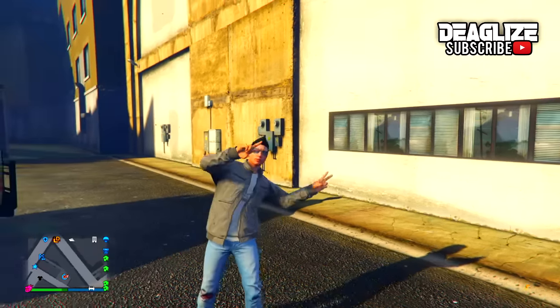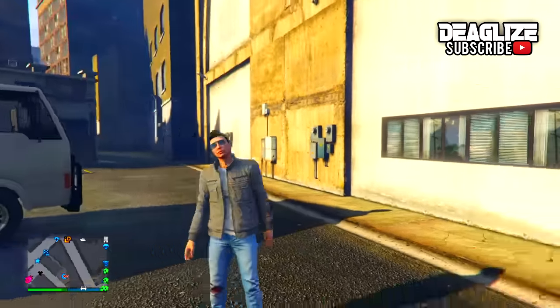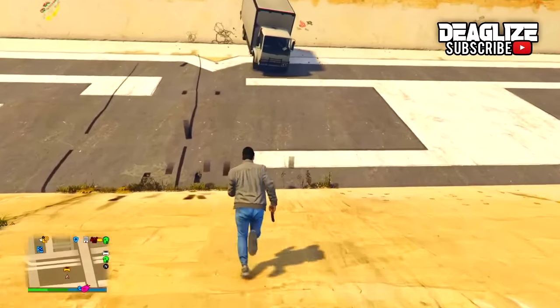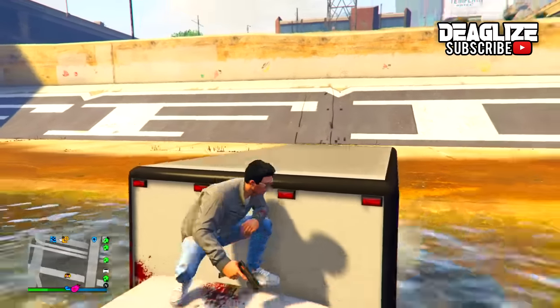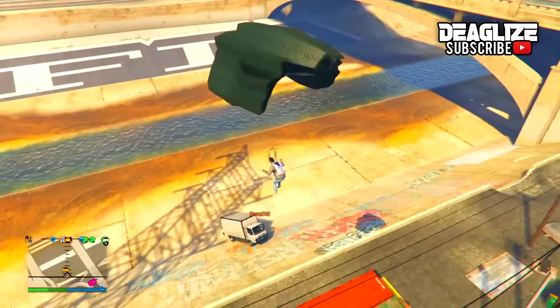The next glitch is the mule truck launch glitch. You can purchase this online from Pegasus in GTA 5 Online. You can't store the mule truck as it is not a storable vehicle, but once you've called it in from Pegasus, go over to a location with a ramp, climb on top of the mule truck, go to the side, and go back and forth. When your friend drives the mule truck, it will launch you up in the air.